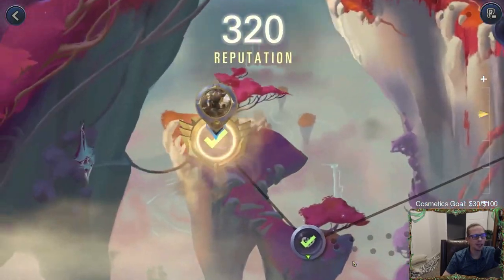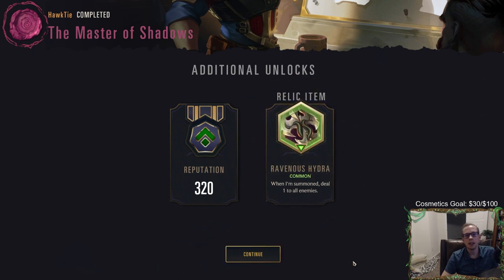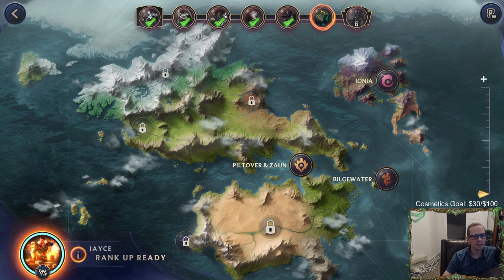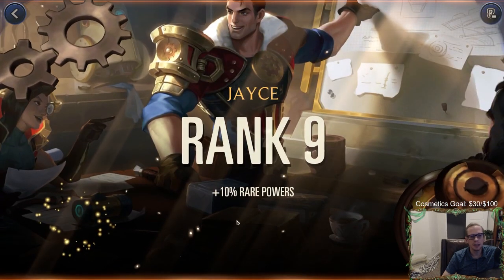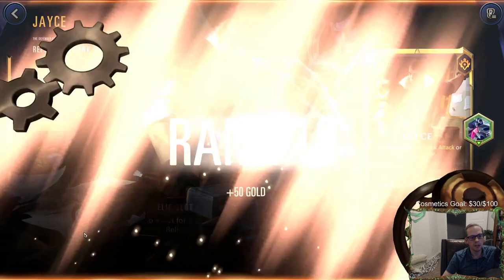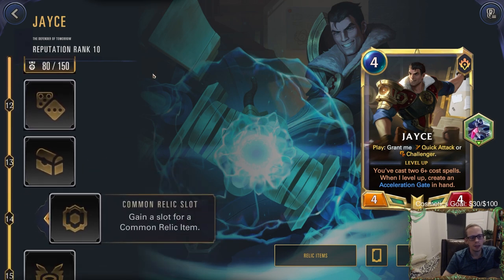320 reputation — common power: when I'm summoned, deal one to all enemies. That's a pretty sweet power. Is that better than spell shield? Good chance it is. I didn't even get a badge — ended at five. That's too bad. With our reputation now we're going to have a ten percent chance to hit rare powers — rare powers are really good, much better than common powers. Beginning every adventure with an extra 50 gold — cool, take that. We have not been able to upgrade our relic slot to rare quite yet.